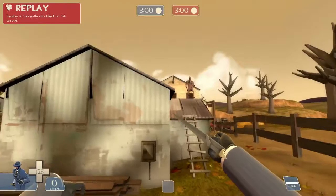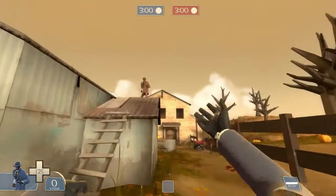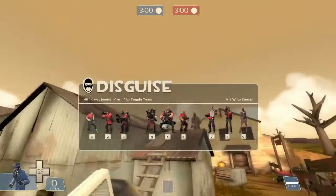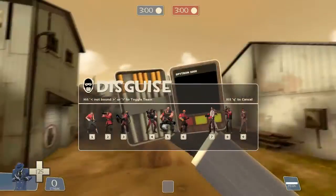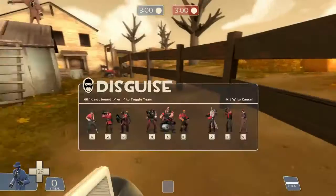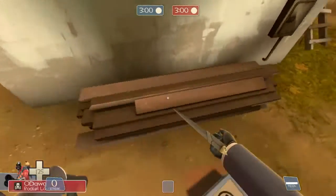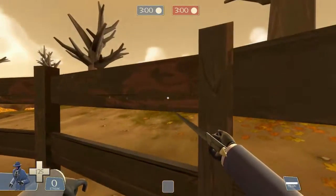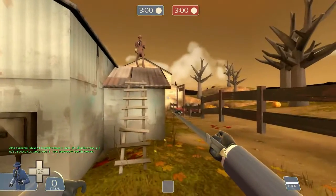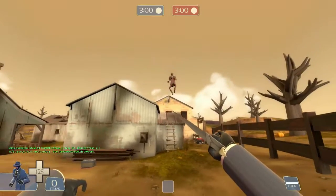Hello everybody and welcome back to another Screw Crew video. In this video I'm going to be playing some Team Fortress 2 with my friend TFD Devils. Today what we're going to do is show you a few trickstabs — we're going to be showing you how to trickstab from both angles, so I'll be the one being trickstabbed and then I'll be the one doing the trickstab.